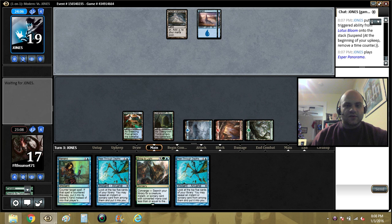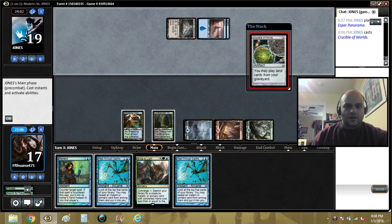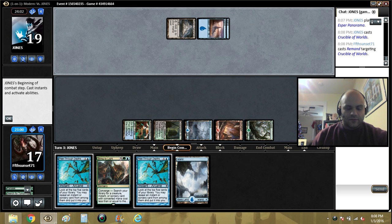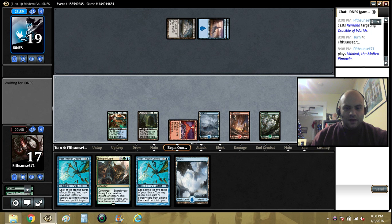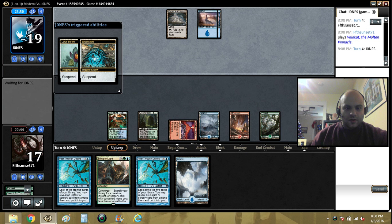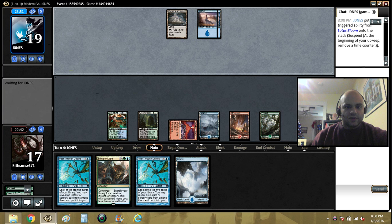Esper Panorama - okay so this is not a basic Islands deck. What is this for? Crucible of Worlds - oh no, I don't like that. Let's Remand that for now. We can play a Valakut here and then our opponent knows what we're up to. We could Bring to Light but that's not going to quite do it yet - we need either Omen, two more lands in play, or the opponent to take one damage from something.